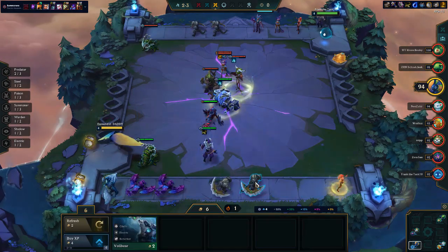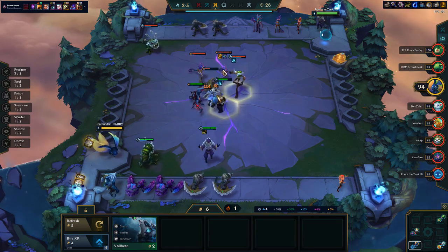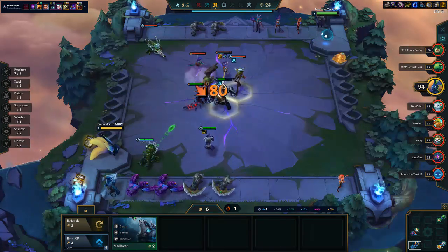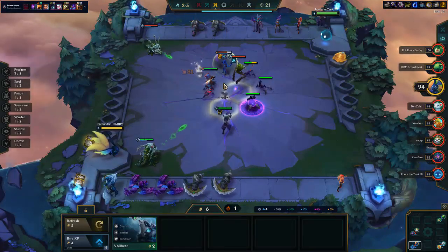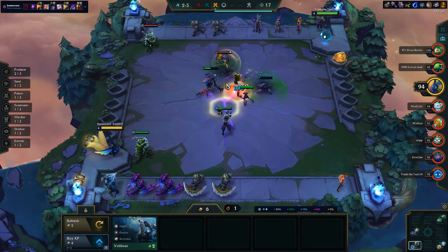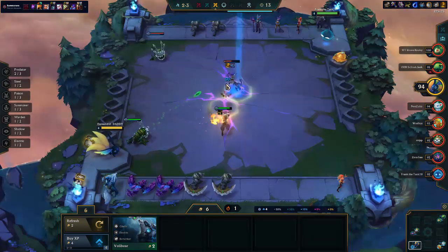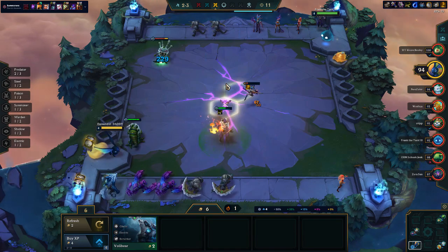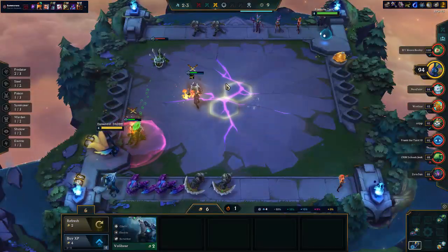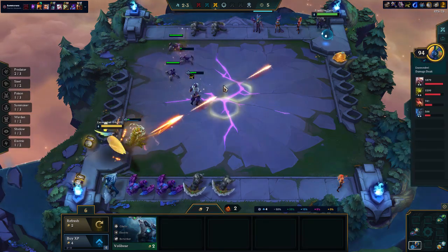Economy's kind of busted right now because we've bought a lot of two-costs, but I think we're pretty strong. This guy's got a Morello and a Spatula - wow, he got a great early game, that's insane. We just got to beat the Niko, which we should be able to do. Malzahar comes through - clutch.